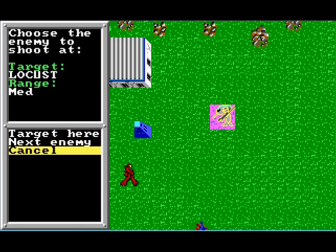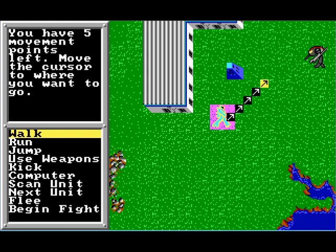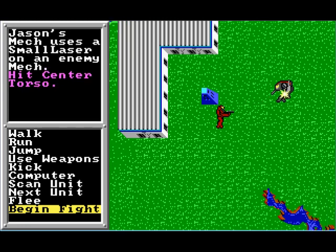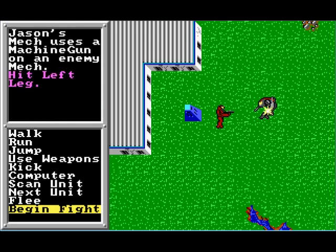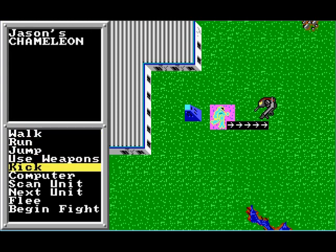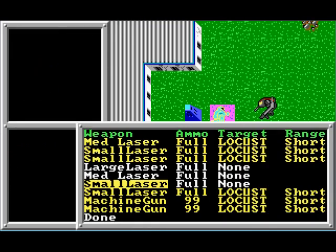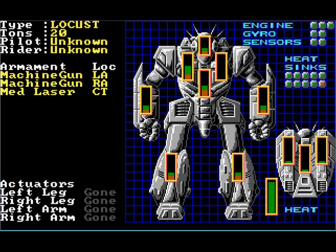Turn off one of the medium lasers, let go of the machine guns and small lasers, and we'll walk now since we're getting close. Notice we can only move five spaces, not six — heat is making us less effective. We got a critical! We got through the armor and damaged something inside at the same location. The heat is starting to cool down — the small lasers are probably still generating some heat. We're getting close. He's got a kick — scan the enemy. We've destroyed one of his heat sinks.